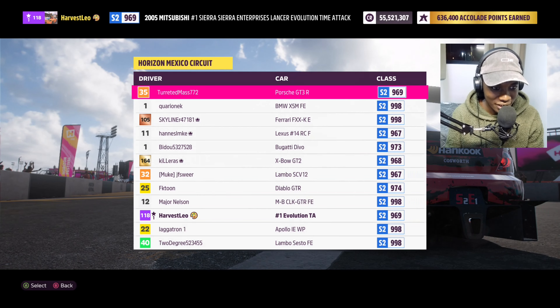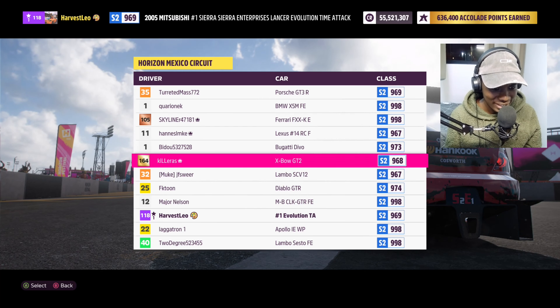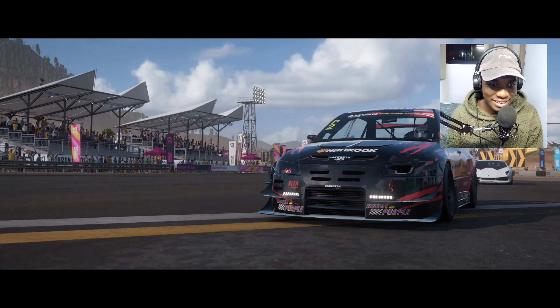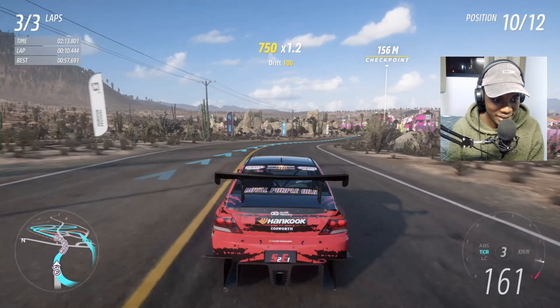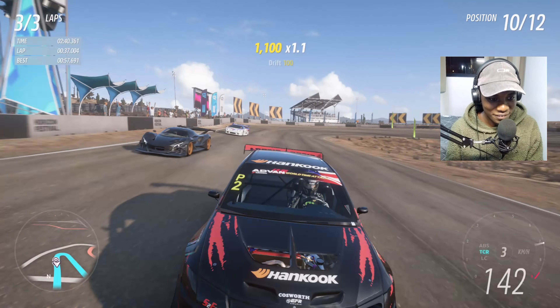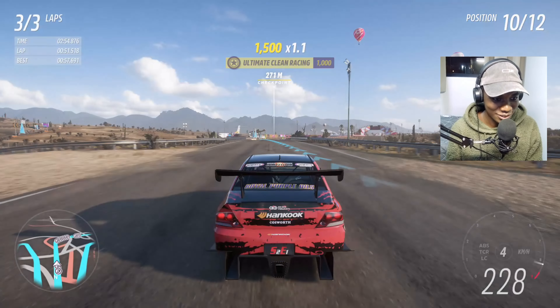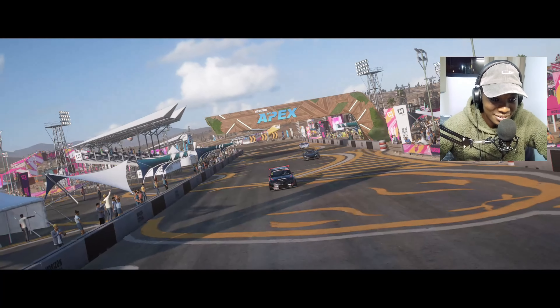Now we've got a GT3R, a BMW, a Ferrari, and a Bugatti Divo on the grid — also the KTM X-Bow and the Sesto Element. I'm getting nervous. We're racing a Bugatti Divo. Again they are faster from the start. The Apollo is definitely fast — I'm just blocking it, defending my position. I don't want to finish last. Got him! My competition is really just with the Apollo now. At the finish line — okay, that wasn't bad, but I cannot beat the AI on Pro.